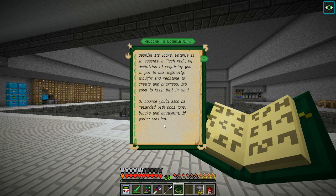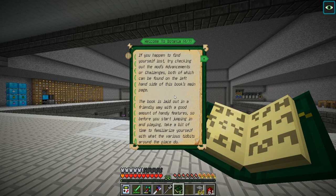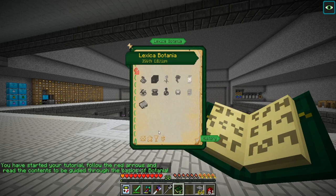Despite looks, Botania in essence is a tech mod by definition - requiring you to put to use ingenuity, thought, and redstone to create and progress. It's good to keep that in mind. Of course you'll also be rewarded with cool toys - blocks and equipment. Botania is a mod for anyone who likes to play the game with the primary purpose of building cool things. Everything in the mod is fully automatable using only Minecraft itself - that's pretty cool.